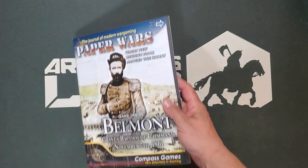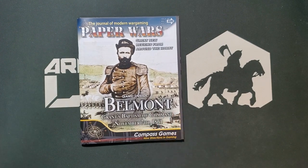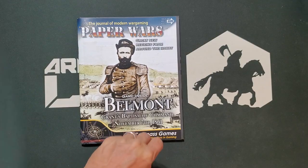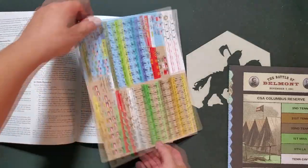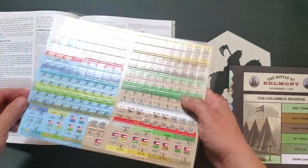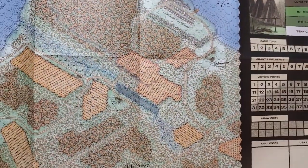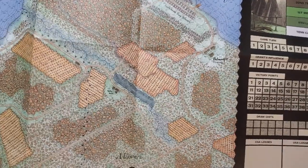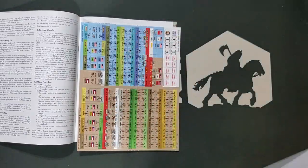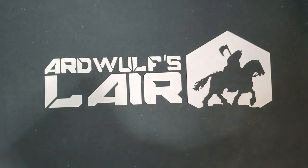Also, since I was standing there and didn't have this — Paper Wars 87. This contains Belmont: Grant's Baptism of Command, from the Battle of Belmont in 1861. I opened it up and looked at the counters — they look fine. But then you look at the map, and this was a bit of a surprise: it's a Rick Barber map. So based on that I picked this up. I'm interested in the battle, I don't have a game on this battle, so cool that I now do. And I only have one game on Perryville too, for that matter.